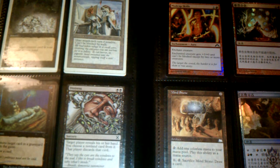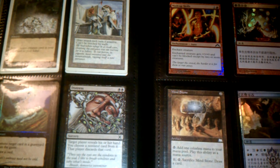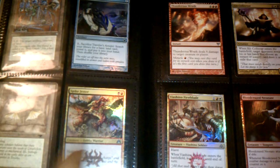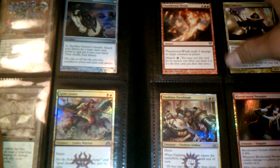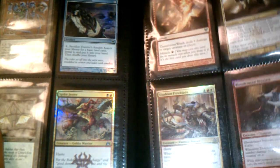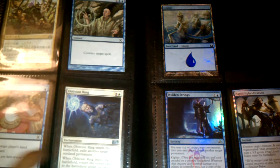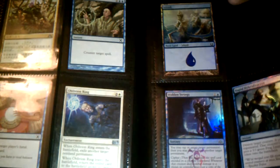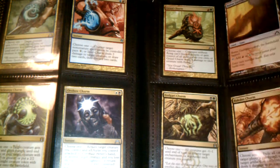What else do I got? I have two of these, two of these. This is foil, these are foil. Foil, foil, foil, foil, foil, foil — same culture. Two of these, two of these. Foil, foil, foil. I have multiple of these; this one's in Chinese but I have some English ones I think. This is all my charms I guess.